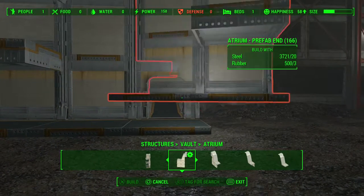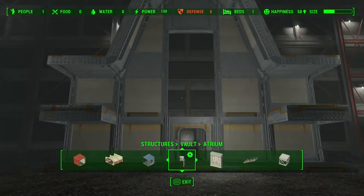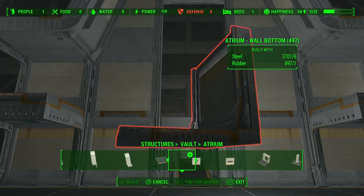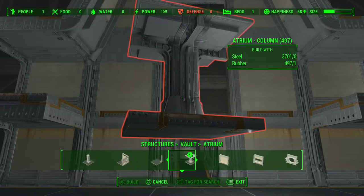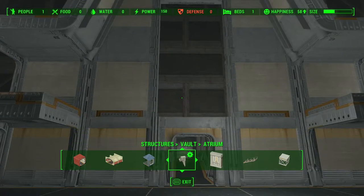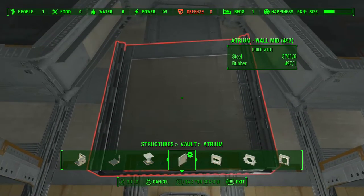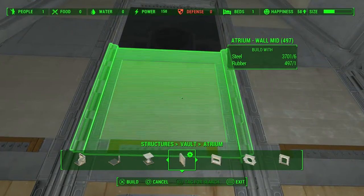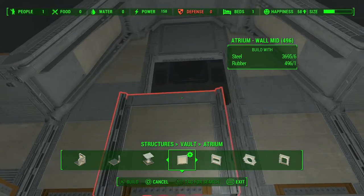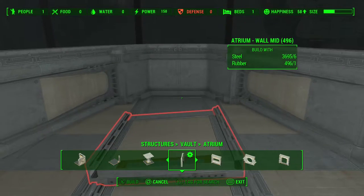Same thing on the other side. If we step back and look, you can see it is starting to take shape. Now we have this big hole. We can just plug it up with regular wall pieces or maybe add a window. Since there is nothing but a blank wall behind it, right now we are just going to add a regular wall piece. We can always come back later and change it if we want. This next piece can be a little tricksy, so we will have to scoot that over a little bit and try to get it wedged in there.